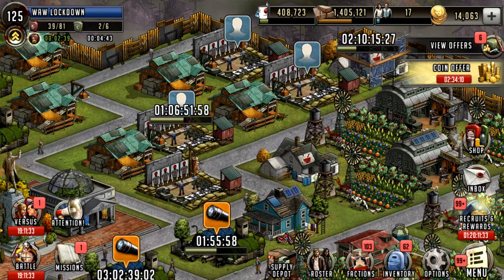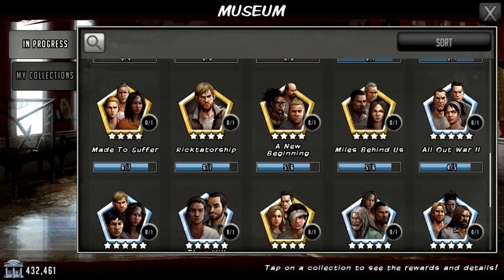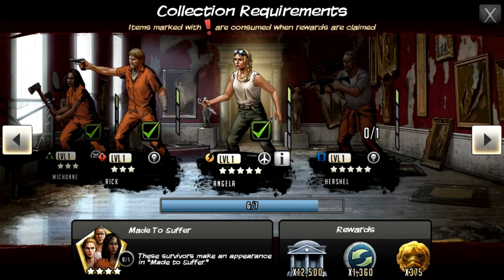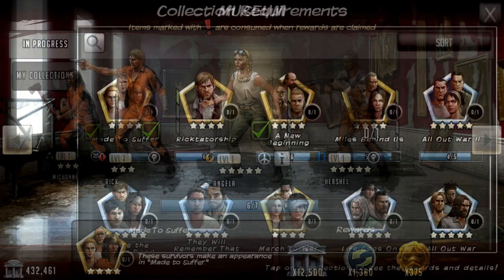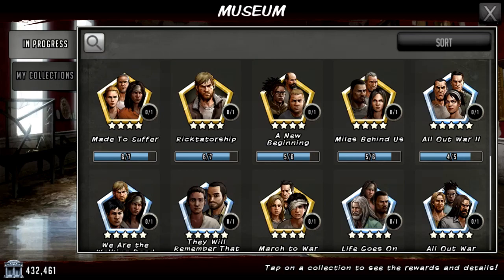I'm going to be able to get rid of a lot of the three stars instantly which is very important. I'm just hoping I get something decent. There are so many collections that need these characters in the museum — there are one or two in particular. I think that's one of the characters in legendary training: Angela. I think this is the only place you can get her. And I think there's a Fast Andrea as well.